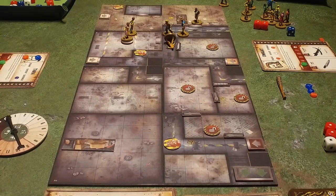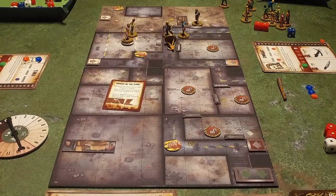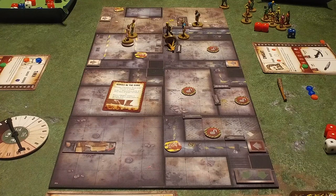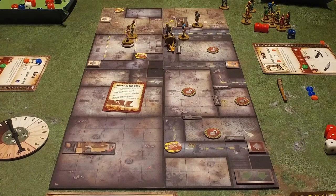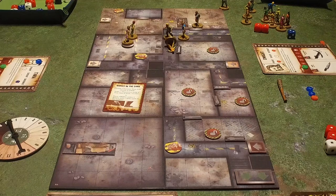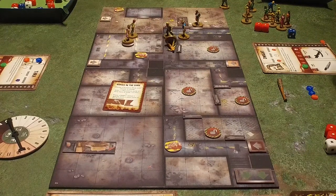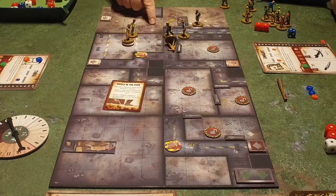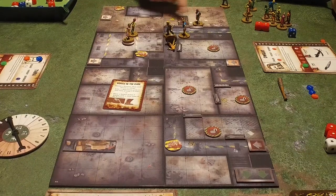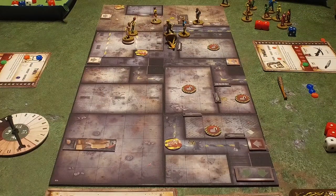That's all of us. We've done our two actions. Noises in the dark — choose a survivor. You must choose to either lose white reputation if you have any — none of us have any — or place a walker within three spaces with a clear line of view to a survivor. Then it has to come around. That gives us a bit of breathing room.